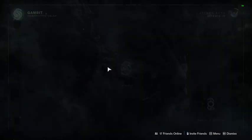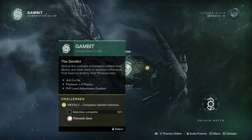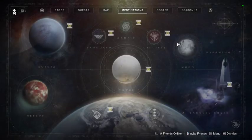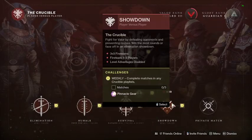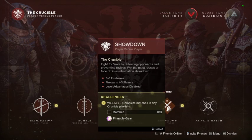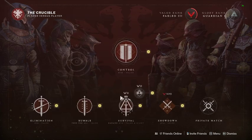Of course you have Gambit — farm for your Bottom Dollar. For Crucible we have Showdown this week, which means it's part of the weekly challenge. If you haven't gotten your sniper yet, continue to do so.